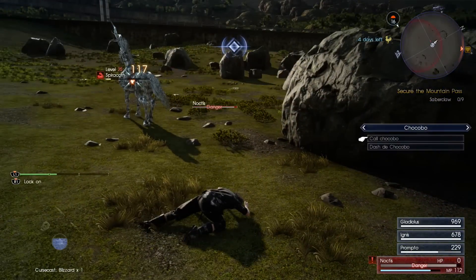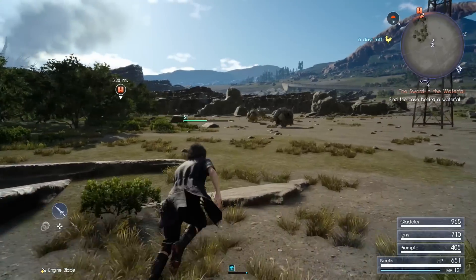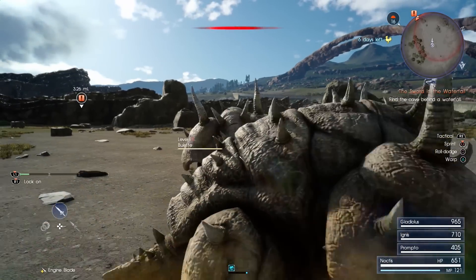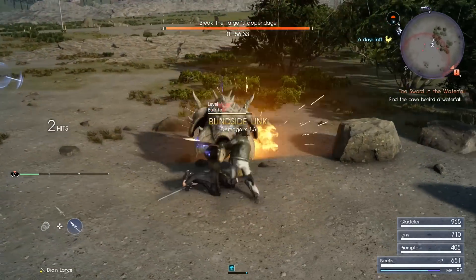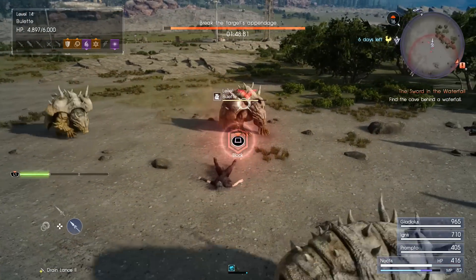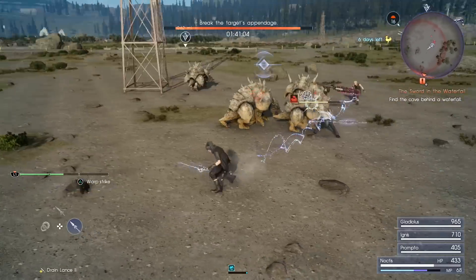Point number four, which I think is something that really defines Final Fantasy XV and how it breaks away from the rest of the series, is that there is no transition from exploration to battle. In Final Fantasy, there used to be the random battle screen where it would whoosh off and you'd be in the battle zone. And even in XIII, there was a separate screen for battling. Here, you're just in the world — the enemies exist within the world and you just start fighting them. You can get your weapons out anytime you want. The MMO side of Final Fantasy has done it, but not like this, not single player. It just adds to the sense of the world being alive.